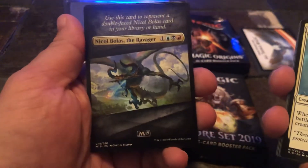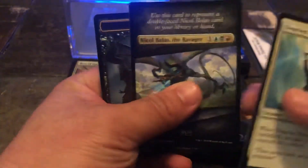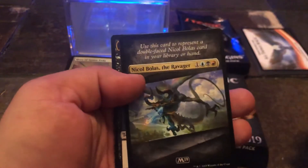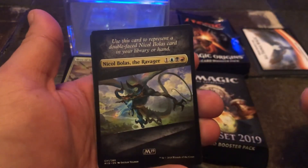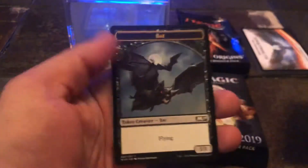And then we've got a Nicol Bolas the Ravager — yet again getting hit with a different type of card I've never seen before. Magic, you are killing me! It says 'use this card to represent a double-faced Nicol Bolas card in your library or hand.' Of course it would give me something like that. And then of course our bat token.